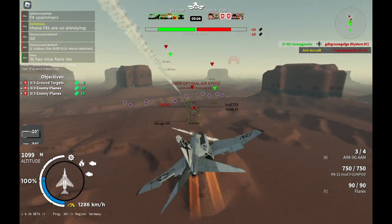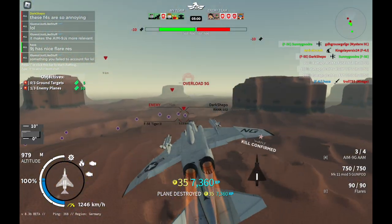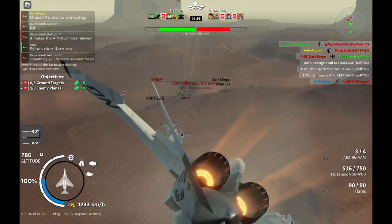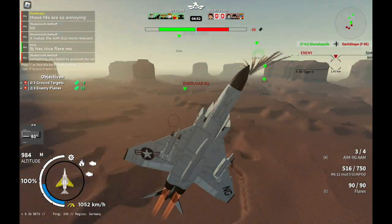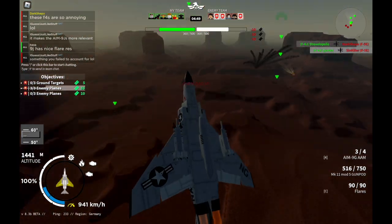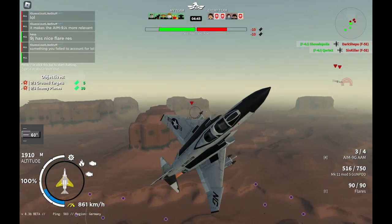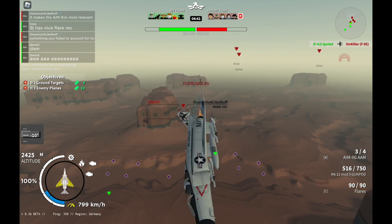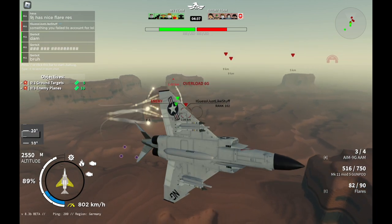While the F-104C might actually be worse, this thing's flight performance is not good. You cannot get past the head-on — they will simply turn around and shove a few bullets into your plane and you'll be done. You are completely boned. You will not be able to dodge them or even try to get past the head-on, because your turn rate is really bad. It is extremely terrible — I cannot put into words just how terrible this thing's turn rate is.